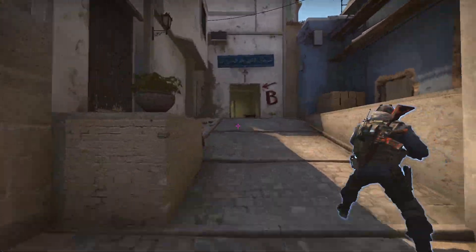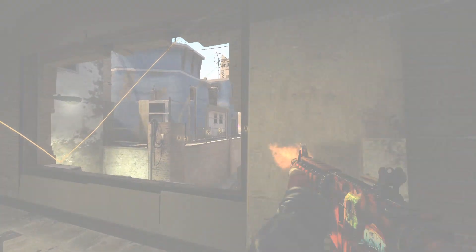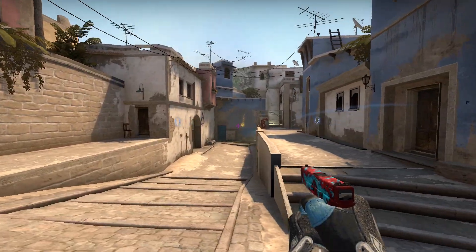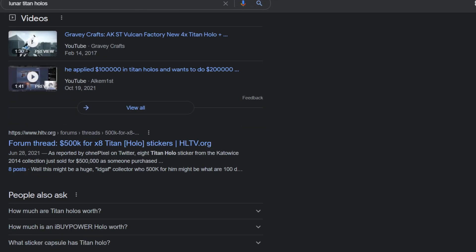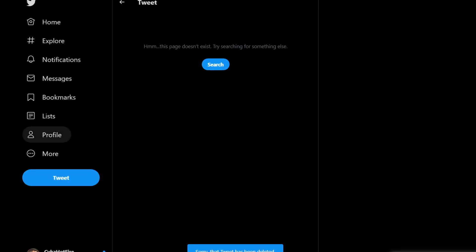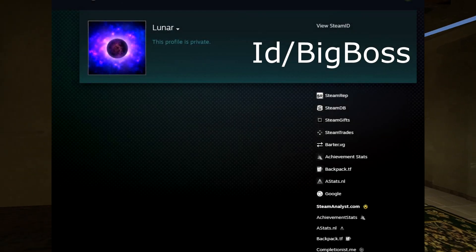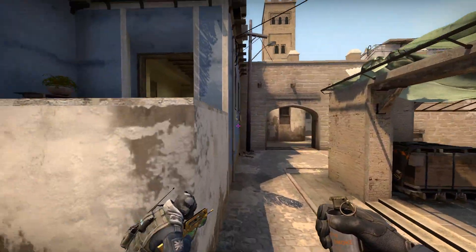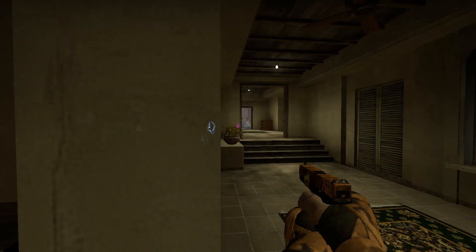Let's get right into the video. Let's talk about the CSGO career of Lunar from start to finish. As an investor, he started off really strong, with his 13 Titan Hollows that he completely deleted all evidence of. Lucky for us, Google still shows that the tweet existed at one time, but if you click on the link, it says it's been deleted. He's also privated his Steam profile, so it's impossible to see if he has them in his inventory, but we know he got rid of them, which we'll talk about later.